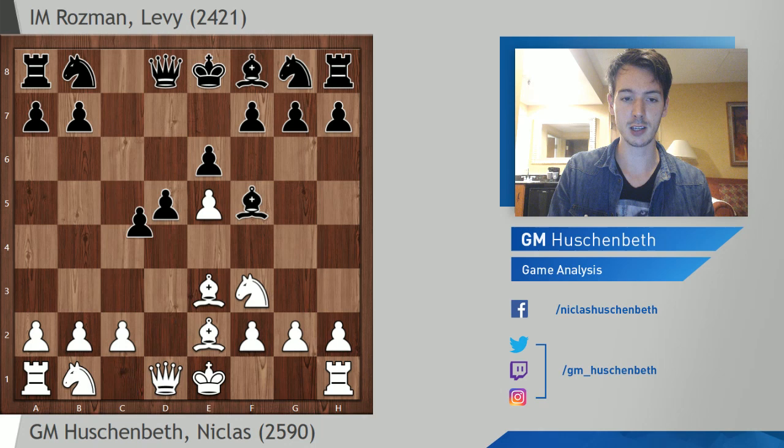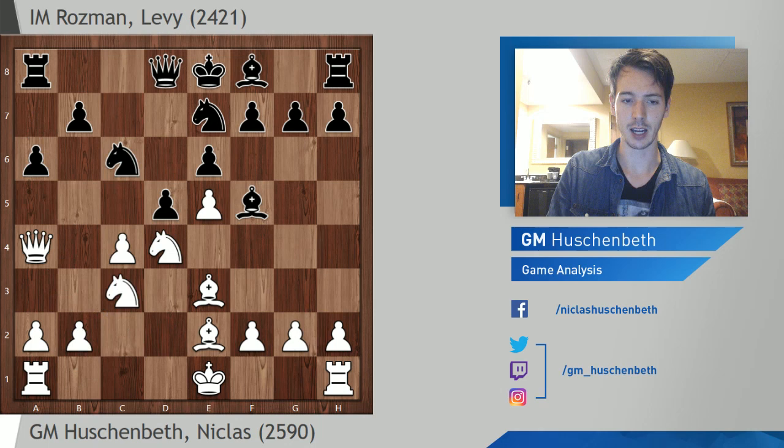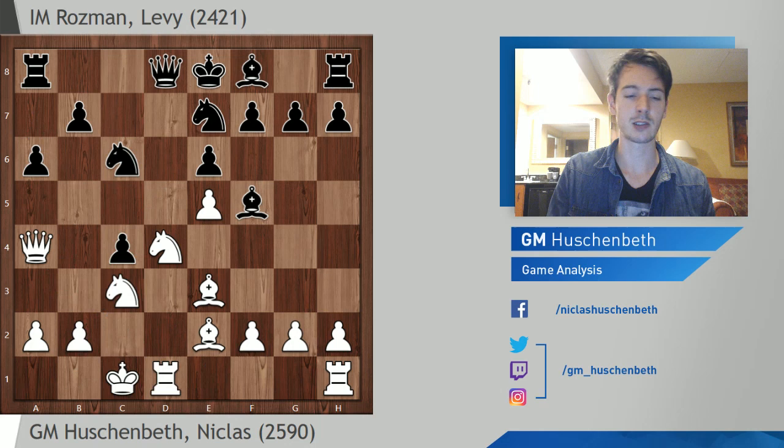Bishop E3. Takes on D4. Knight takes D4. Knight E7. And here a lot of moves have been tried. I've played a game where I castle, but I want to surprise my opponent. I played the old main line, which is 8. C4. Now Knight B C6. Queen A4. A6. Knight C3. D takes C4. Queen castled. This is all theory.